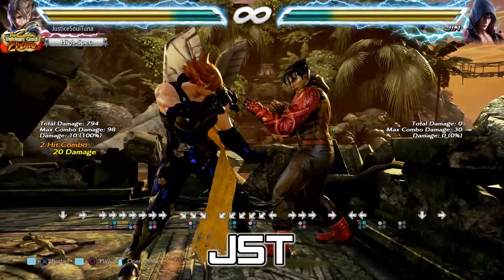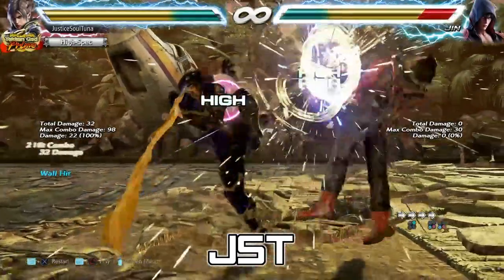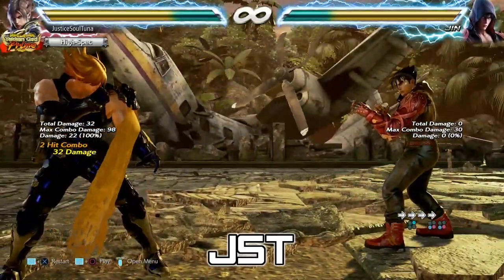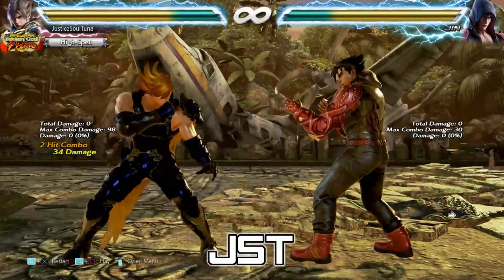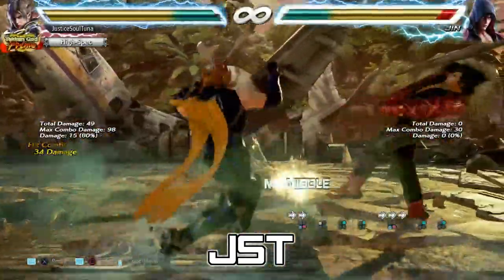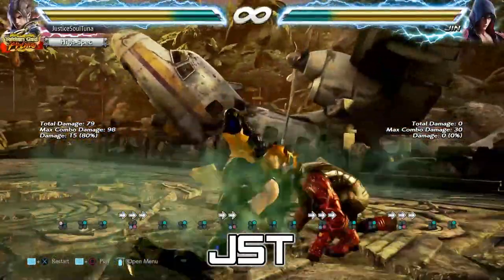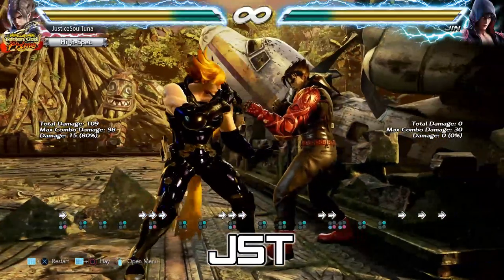It doesn't matter what they do — if it's 12 frames or more, forward 2-4 them, because that is the optimal punish at the wall. In neutral, forward 2-4 just knocks them down and away. Obviously, if they do something more unsafe, you want a launcher that carries to the wall. But at the wall, you want to do forward 2-4 instead because it's a 32-damage starter that wall splats.